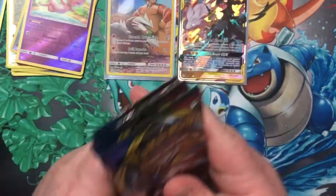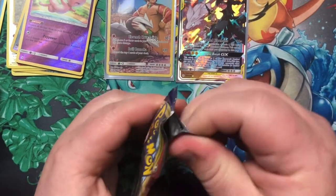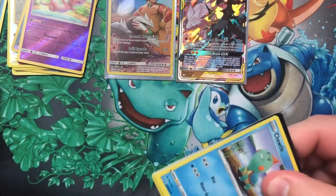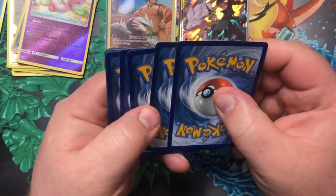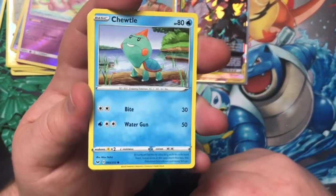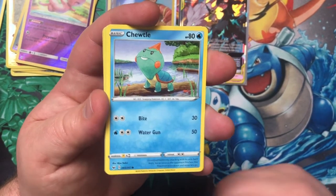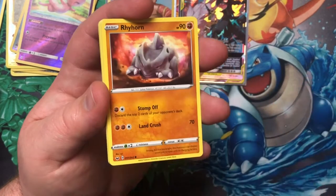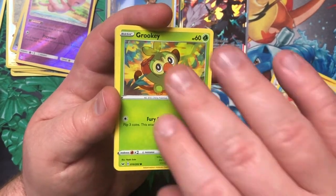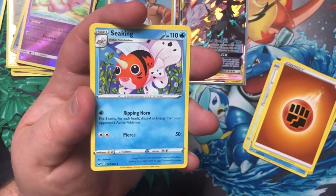We are going to get into our Sword and Shield Base Set — this is the last part of our first Booster Box. We'll see where we're sitting and then debate whether we're going to open another Booster Box or just wait and go through the Collector Boxes. We'll still be seeing Sword and Shield in Collector's Boxes for quite a while — you can still find regular Sun and Moon Base Set pretty frequently.